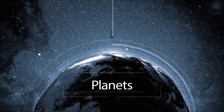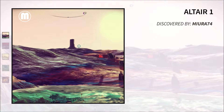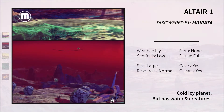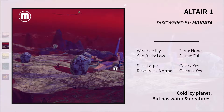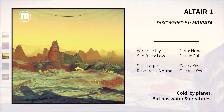Hey guys, Em here and welcome to the first Planetary Highlights. I was fortunate enough to start my journey in a system of five planets and this is Altair 1. A fairly cold and icy planet, although it actually turned out to have quite a bit of water as well as creatures and plants, which was quite a surprise for such a fairly cold planet.